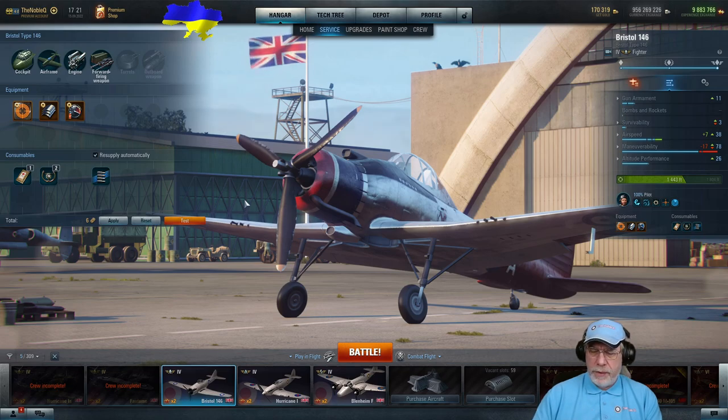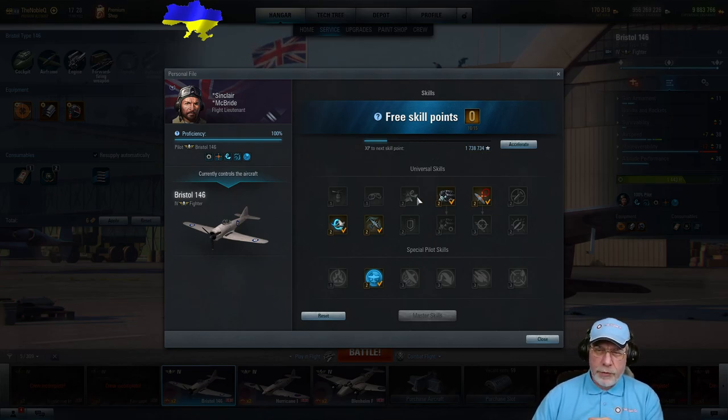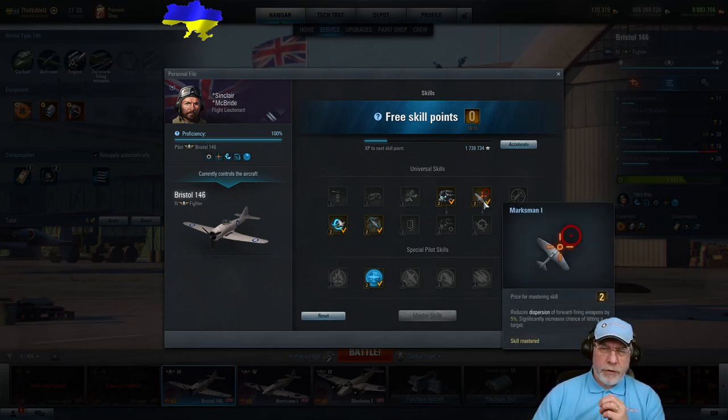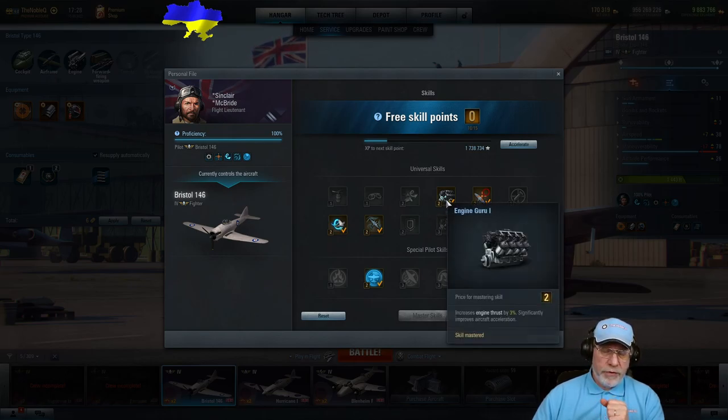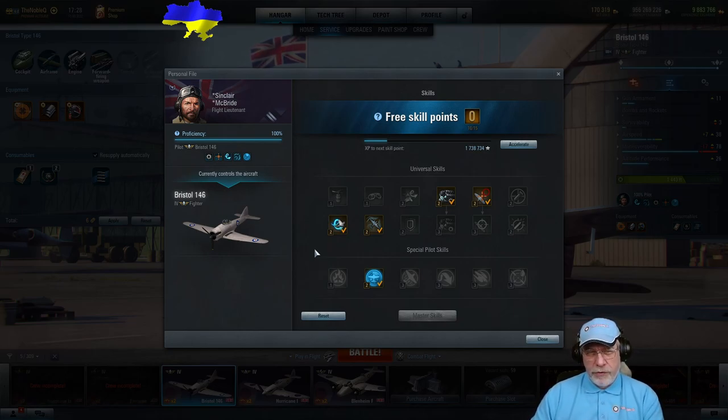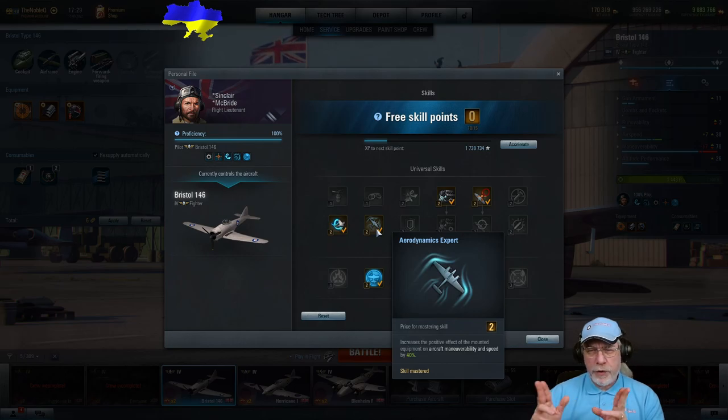For pilot skills when stock: since you can't mount equipment to improve maneuverability or speed, my usual favourite — aerodynamics expert — is not appropriate. You have a choice of improving gun accuracy, engine power with Engine Guru 1, or more manoeuvrability with Aerobatics Expert. You'll probably only get one or two skills before you specialize, so pick one or two from that group. Once specialized, I'd make a beeline for aerodynamics expert. You could also go for a mixed maneuverability and speed build — worth testing yourself.